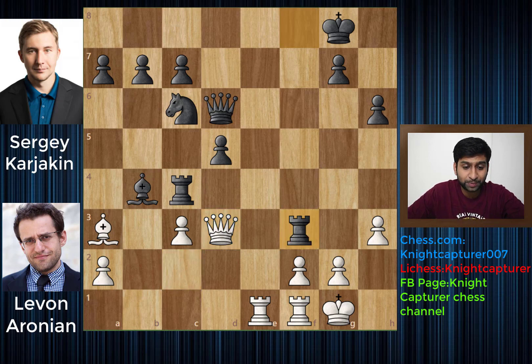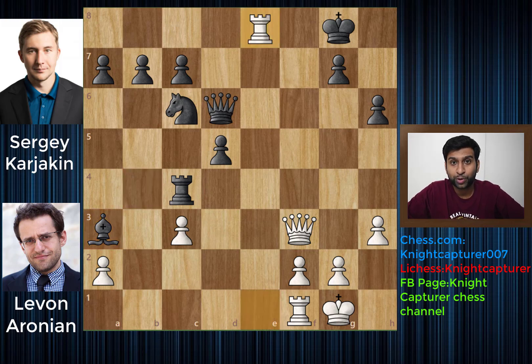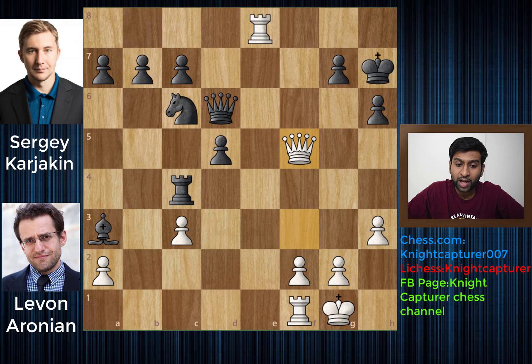You get Rook takes f3, and you simply have Queen takes f3. We get Bishop takes a3, and now Rook to e8 with the check — and this was the most important position. Because now you have a very active Rook. You have to move the King, the only possible square is h7. And then you are going to get Queen to f5 with the check. For the price of two Bishops you have a very active Rook and a Queen that is attacking your King. This was the final position on the board, as Levon Aronian realized there is nothing else he can do and he resigned in this position.